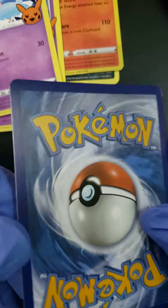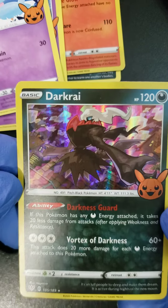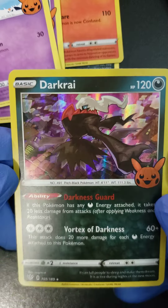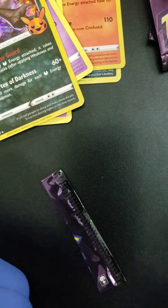And our specialty card is a... ta-da! Dark Ray. Ooh, that's a nice looking card. Nice foil on that one. Alright, so that's what we get in the Trick or Trade packs, folks. Hope you got a few of these. That's it. Thanks for checking out the video. Have a great day. Bye.